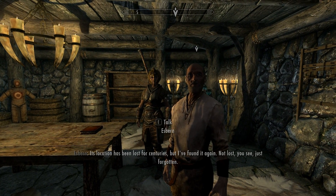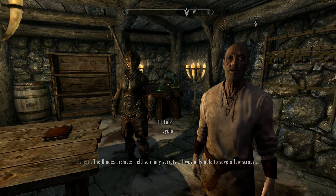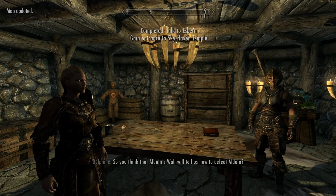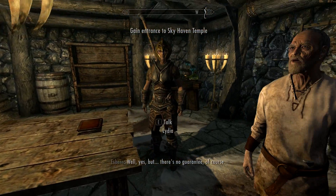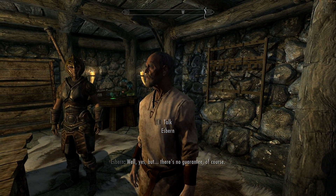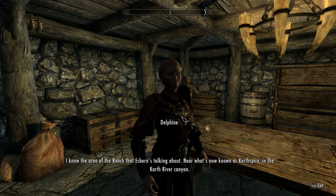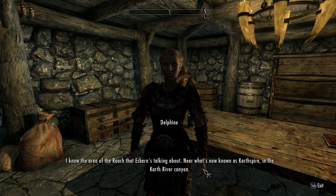Like us, Esbern had mostly forgotten. The Blades archives held so many secrets and he was only able to save a few scraps. We think Alduin's Wall will tell us how to defeat Alduin — well, yes, but with no guarantee of course. Skyhaven Temple it is then — near what's now known as Karthspire in the Reach.